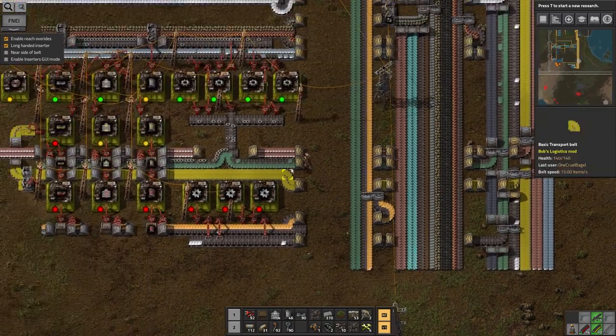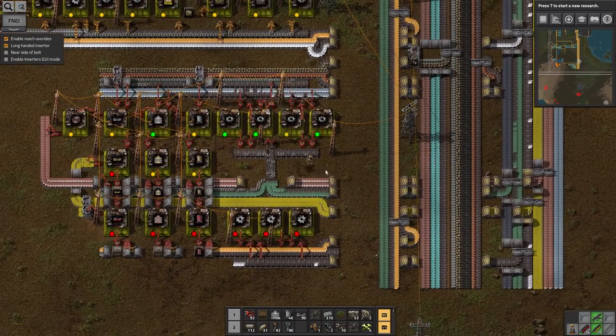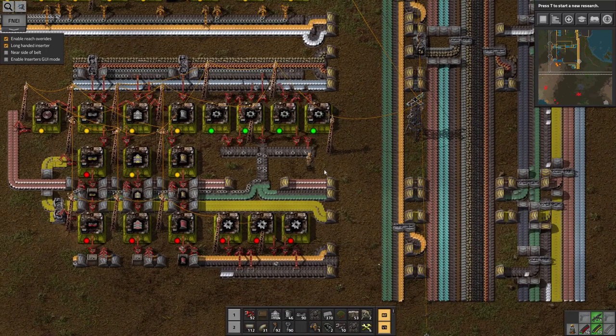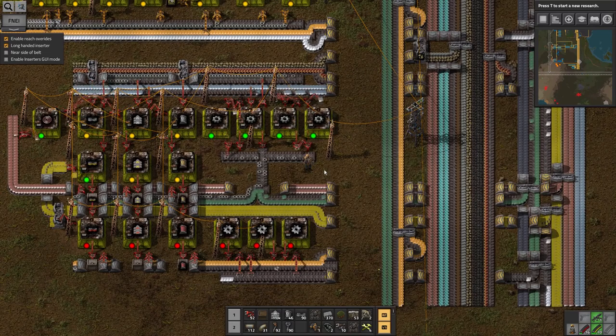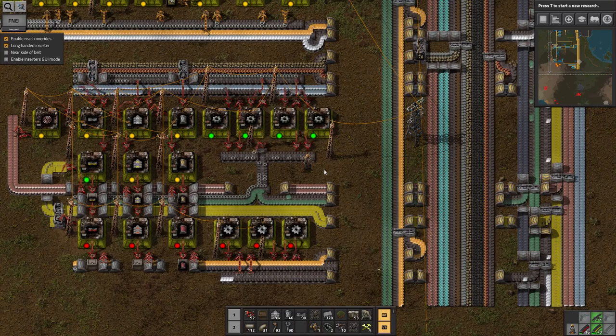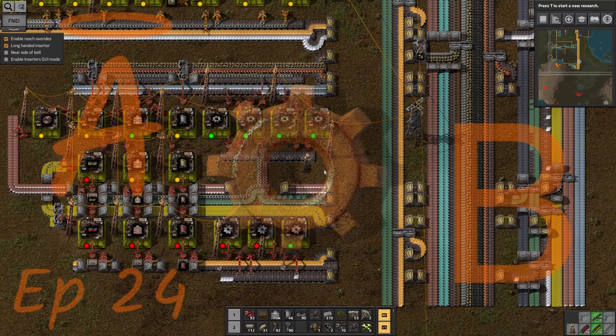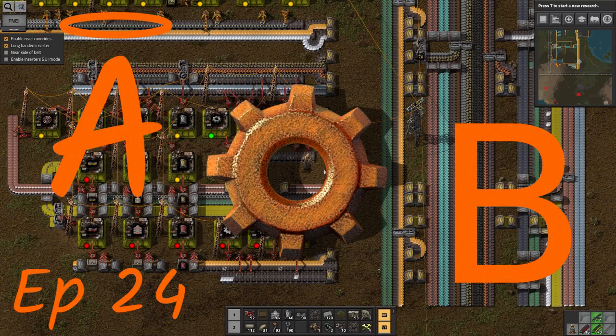I'm quite pleased with this belt facility. It's working quite well — it's producing all the belts I need, although admittedly not quite as quickly as I'd like. The theory is good; it's just that my steel inputs can't keep up with the requirements. I'd say that's a completed episode where I've done something useful rather than just running around in circles scratching my head and getting confused about how to make things. Thank you for watching, and I'll see you in the next episode.